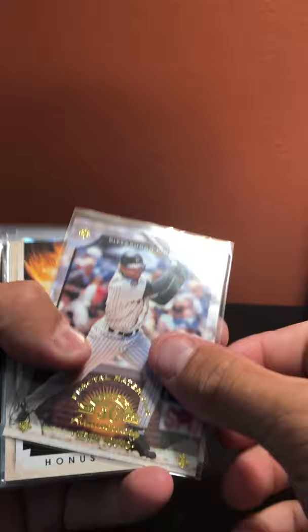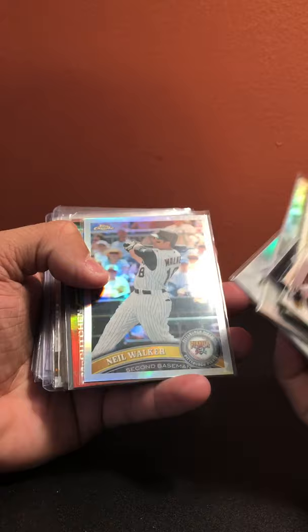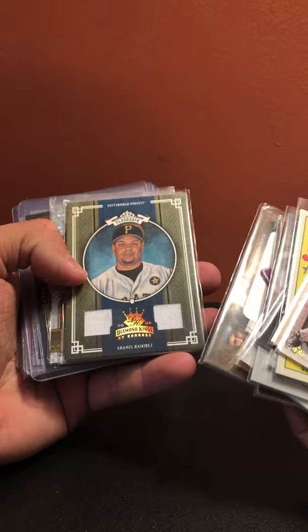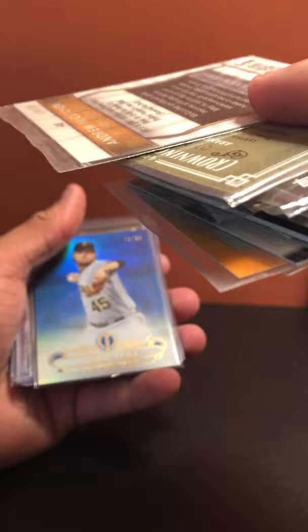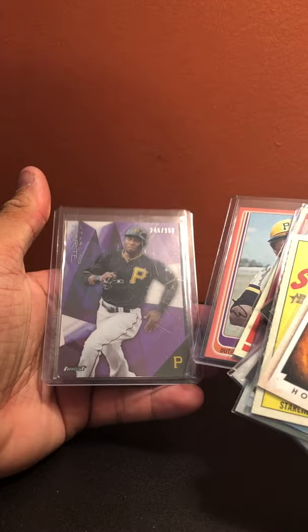Pittsburgh Pirates: Kevin Young out of 3250, Honus Wagner out of 99, team captain Starling Marte scratch-off, Starling Marte refractor, Roberto Clemente, Stargell, Neil Walker refractor, Andrew McCutchen refractor, manufactured Ty Cobb and Willie Stargell, Aramis Ramirez dual relic out of 200, Andrew McCutchen X-fractor out of 299, Garrett Cole out of 99, Tom Gorzelany auto, Matt McLennan auto, Andrew McCutchen relic, Stargell peach out of 199, and Starling Marte out of 250 purple.